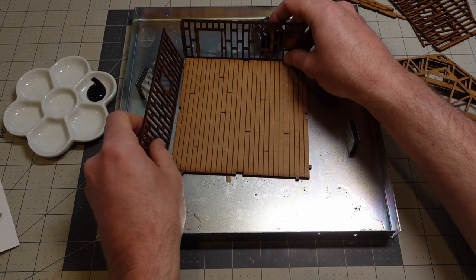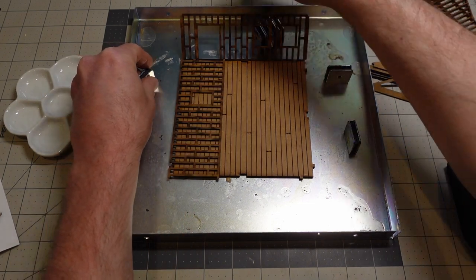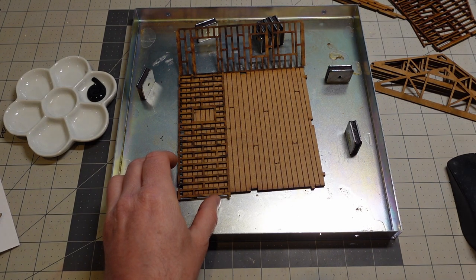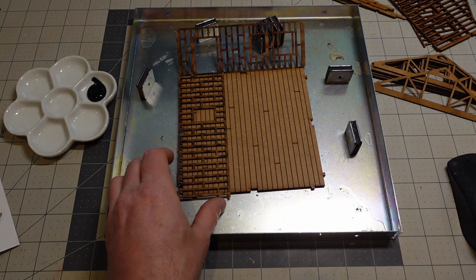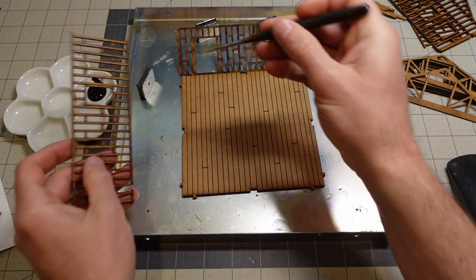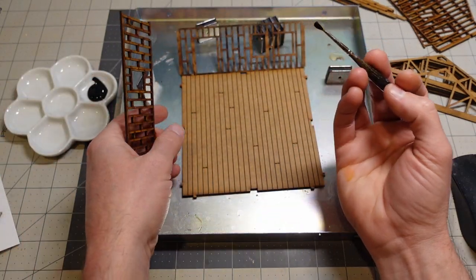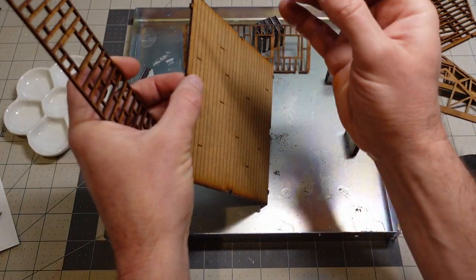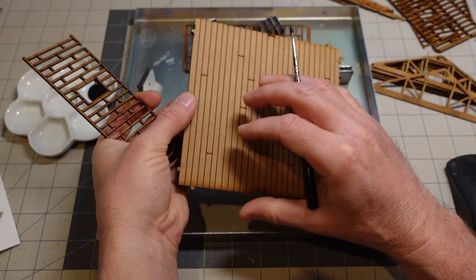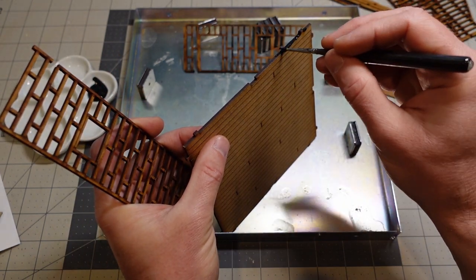One optional upgrade I like to use when gluing things up — especially kits like this or if I'm making something from scratch — is a little glue-up tray. It's just a piece of metal with magnets on it that kind of hold everything in place. It comes in super handy when you have to hold a right angle for a little while.